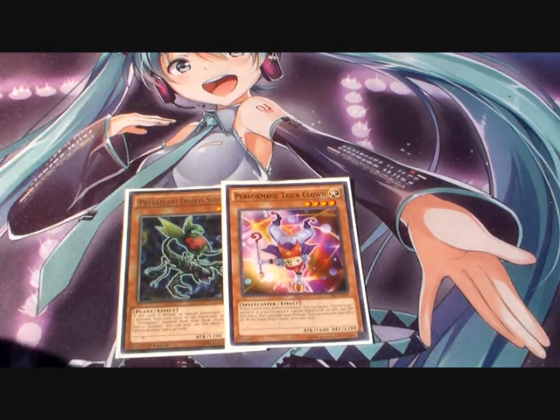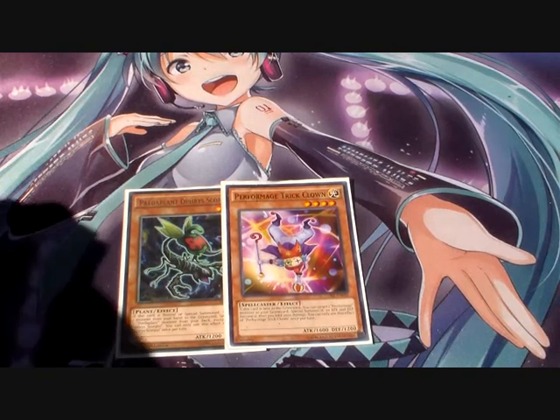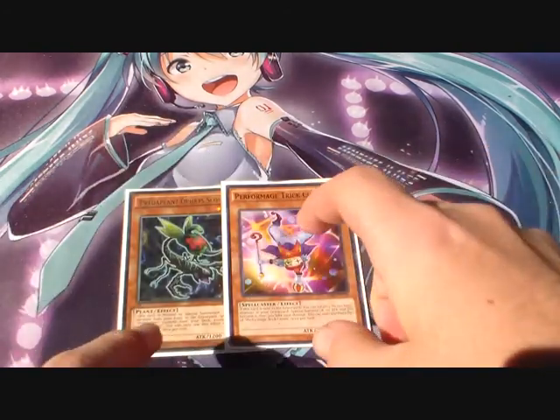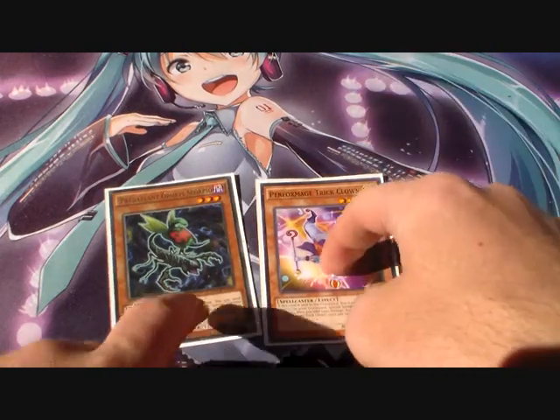This is AES SilverThinger, bringing you my combo video and test hand video. I'm going to start off with the combo video first. This combo requires you to have Predator Plane, Scorpio, and Trickclown in your hand.